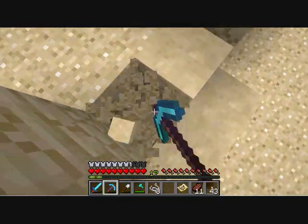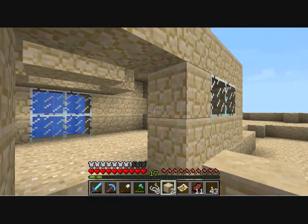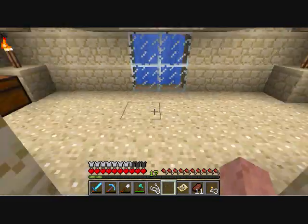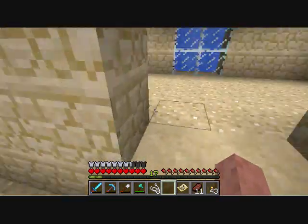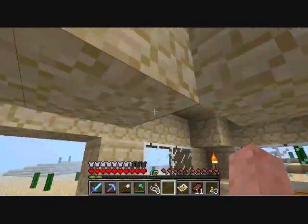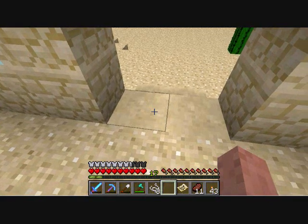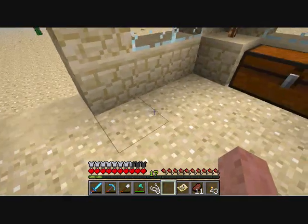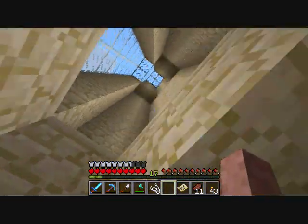Those blocks will have to be sand, so that I can just push up the blocks twice and then pull the pistons back down — and the sand will fall back down on its own. Whereas if they were sandstone, I'd have to pull them both back down, which I can't do. So those will probably be sand once I get this done. I can't really fit pistons anywhere else in here. Unless I make it so that it pulls down the piston, comes off to the side, grabs it from under here, pulls it back in, and then reaches up and pulls down the next one — but I don't know how I would do that.